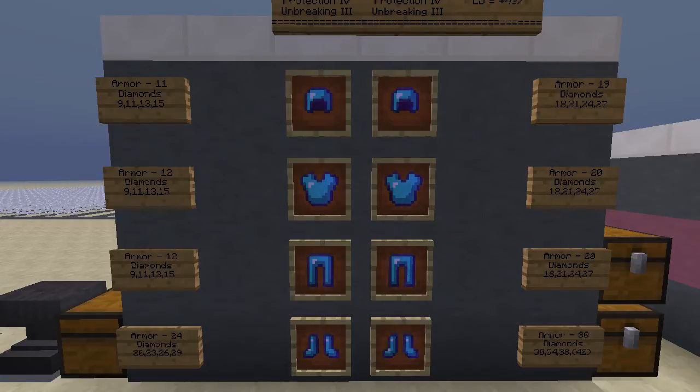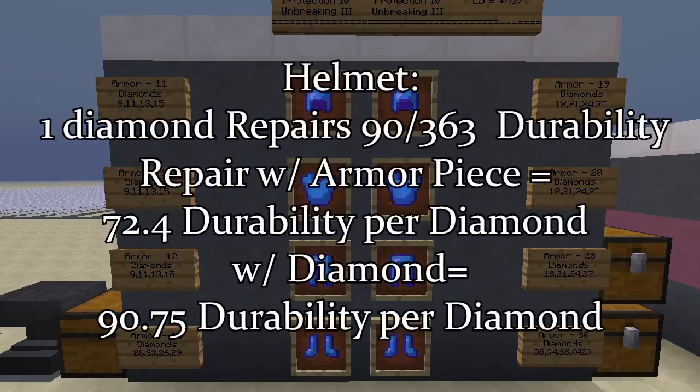You've got to look at how many diamonds it would take compared to a piece of armor. For boots, being only four diamonds to make, it's actually better to repair with another pair of boots than with individual diamonds — it'll cost you less levels. A helmet costs about one extra diamond. If you repair a helmet with individual diamonds, you get about 91 durability per diamond, whereas if you use armor you get 72 durability per diamond. So there it's better to use individual diamonds.